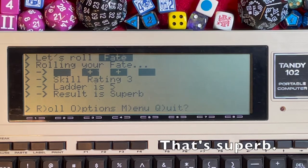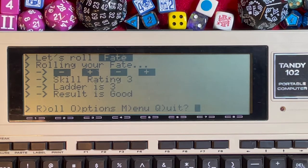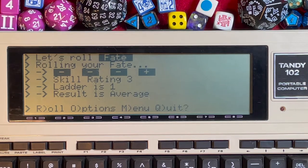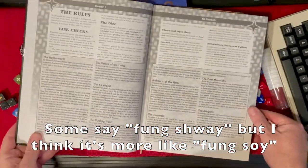Let's test our fate again — press enter to roll. Result: minus, plus, minus, plus — they all neutralize, so the 3 skill carries and it's Good on the ladder. One more: minus, minus, minus. Should have quit while ahead. Skill coming in was 3, minus all that out, one positive carries — that's an Average roll.